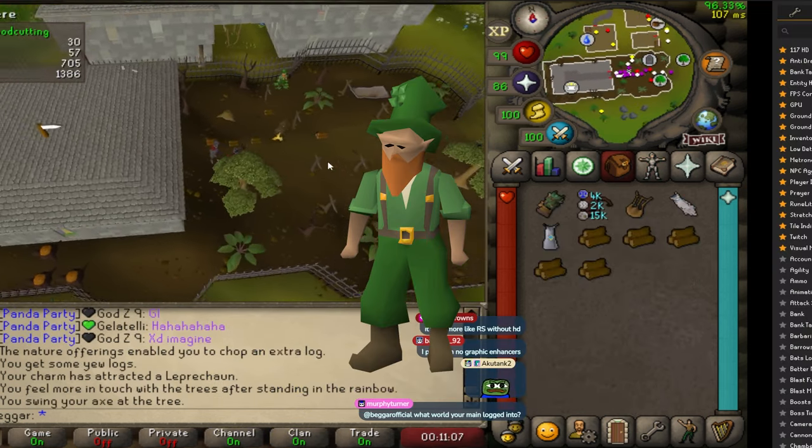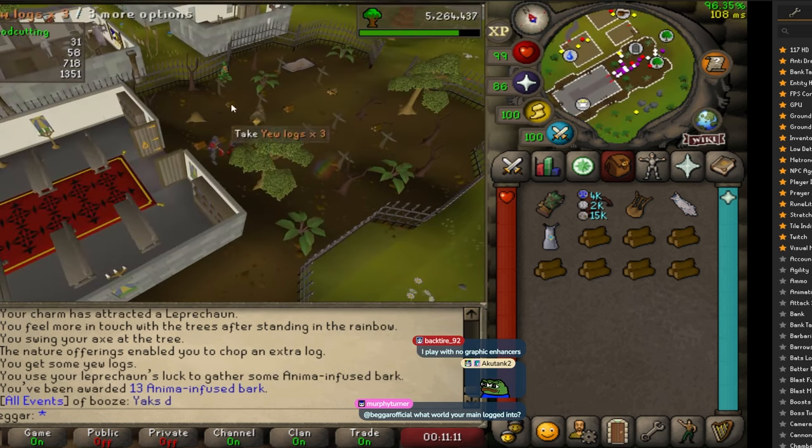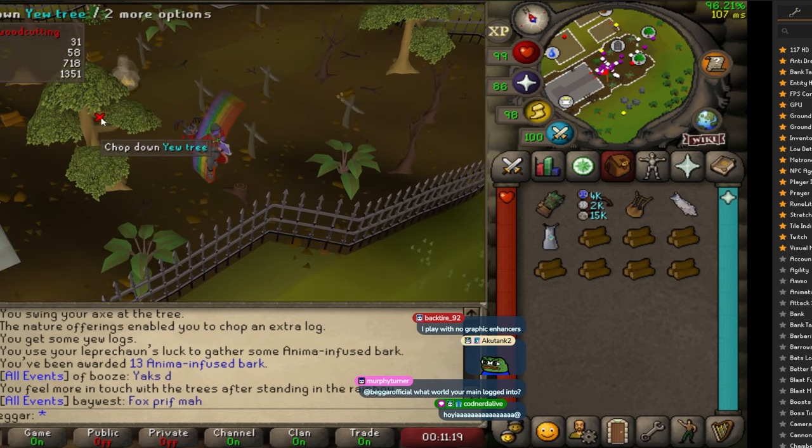Woodcutting Leprechaun is an event where a leprechaun will spawn and start spawning rainbows around the area. The leprechaun can be used to bank logs, and standing in the rainbows will grant extra XP and anima for a short time while woodcutting afterwards.